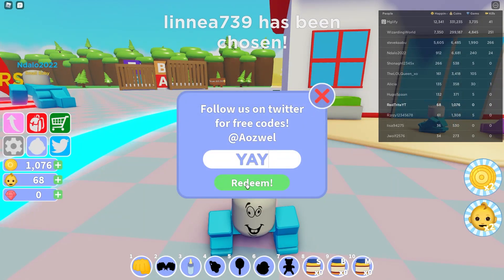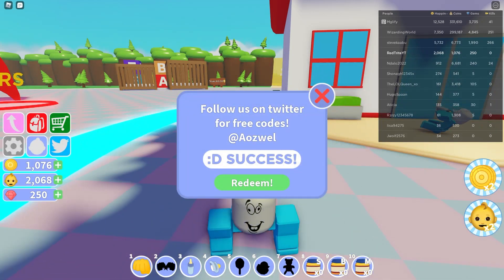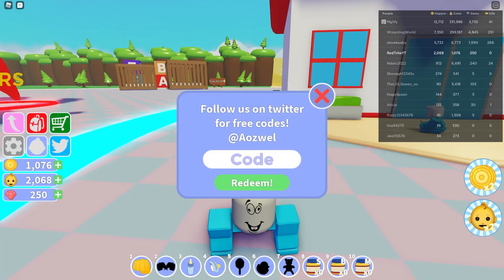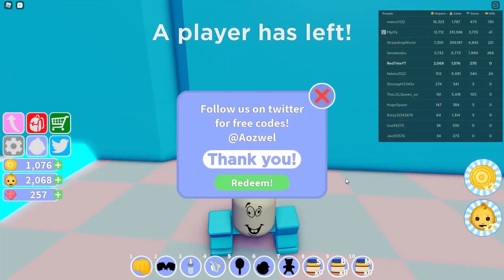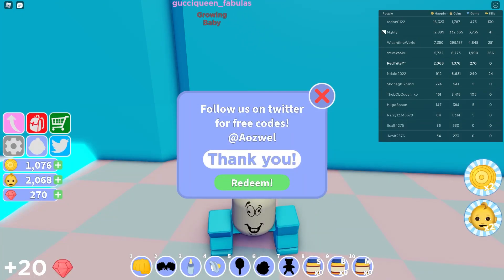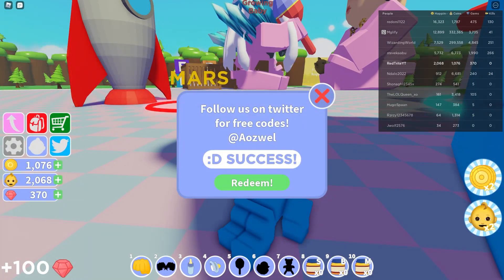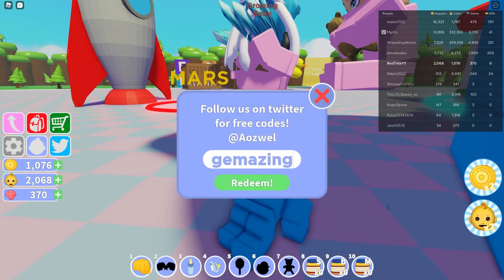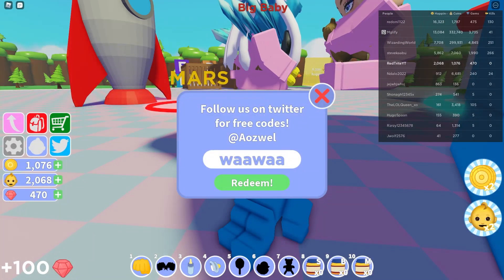This code actually gives 2,000 happiness, which I believe is a lot — and yeah, it is a lot of happiness in this game. And this one gives 250 gems. That's insane — you're actually getting your stats boosted right now. Then this one called 'gem20' gives 20 gems, and this code for 10 million visits gives another 100 gems.